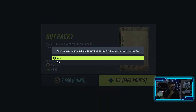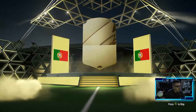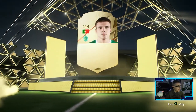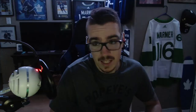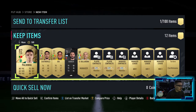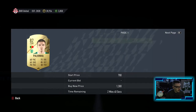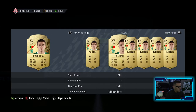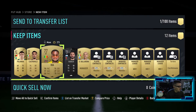Fifth pack - not one walkout yet. Portuguese CDM, 82 overall, Paulinha - I apologize for the names. He might be worth keeping for SBCs - not really worth selling. Nothing else here. Man, I want a walkout so badly.